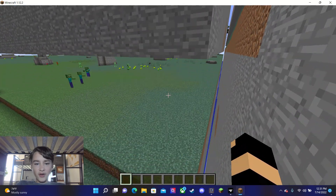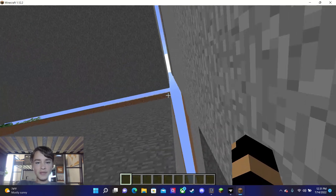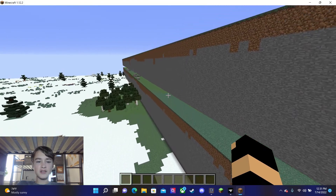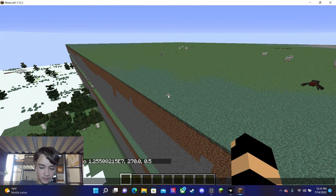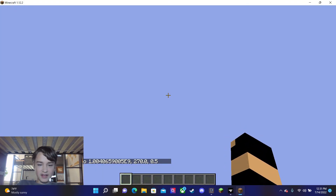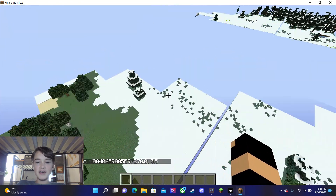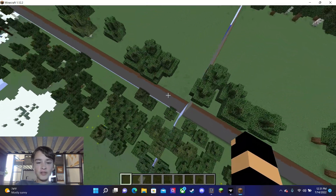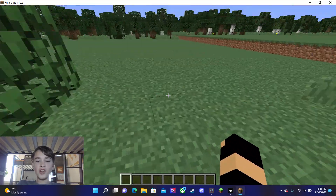I think the 64-bit far lands are usually supposed to generate lower, like around 128 blocks. I'm not sure which one is the farther lands. But if I teleport to roughly the coordinates of the 32-bit farther lands, then you should see the 64-bit farther lands at the coordinates of where the 32-bit farther lands would regularly generate.